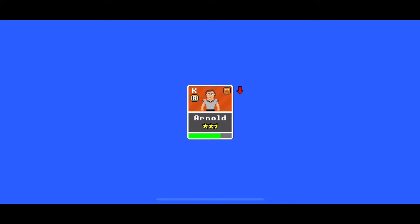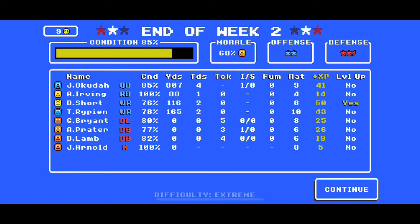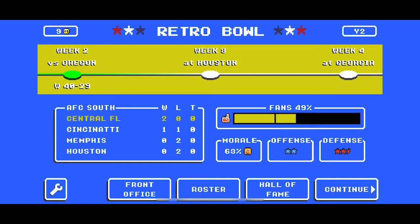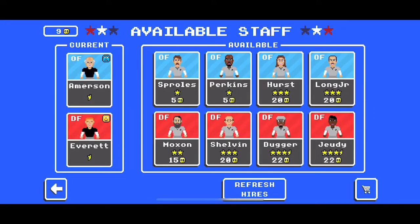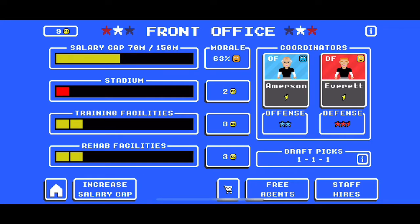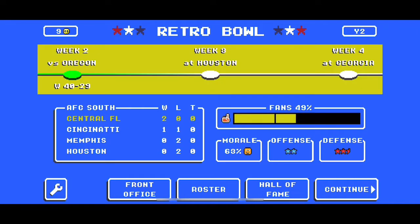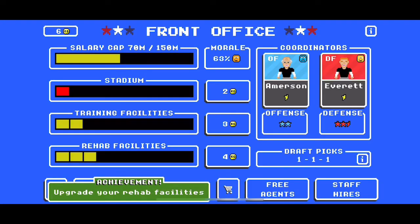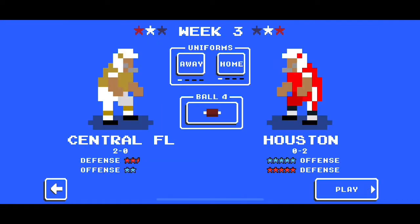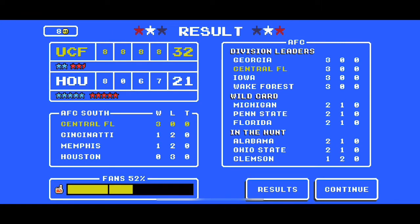Anytime we get stuck in the position to criticize or spend coaching credits, we're in a dilemma — we want to optimize morale but also optimize coaching credits. When you're this early and have so few coaching credits, as long as you're not going to send that player into toxic, it's better to just criticize rather than waste coaching credits. We're going to need those credits to hire a defensive coordinator, to improve our defense, to pay for rehab facilities to avoid injuries, and to improve training facilities to increase morale.